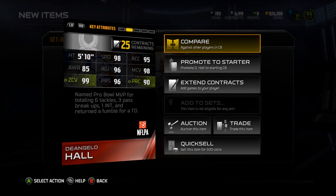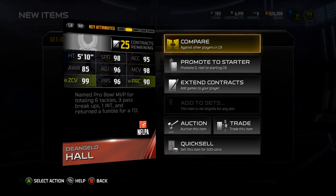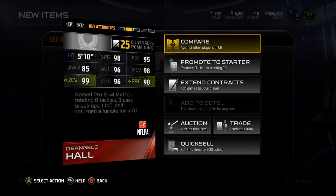98 speed, 95 acceleration, 85 awareness, 96 agility, 98 man, 99 zone, 96 press, and 90 play recognition.